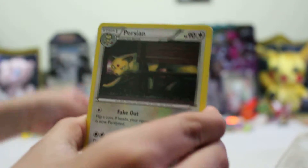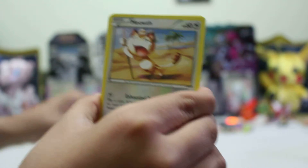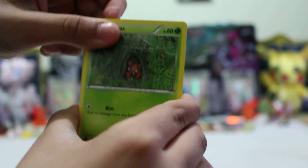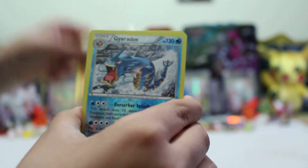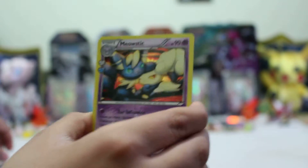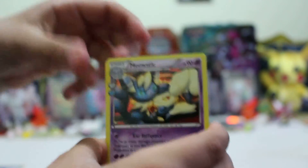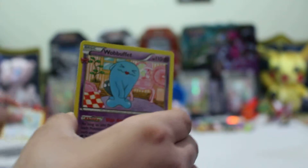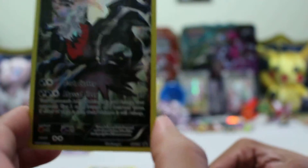We have an Energy Switch, a Persian, a Meowth, a Tangela, a Paris, a Rhyhorn, a Gyarados Reverse Hollow, a Radiant Collection Meowth. A Dodrio and a Wobbuffet. Here goes the cardigan — he just took him out. He goes to the awesome Darkrai.